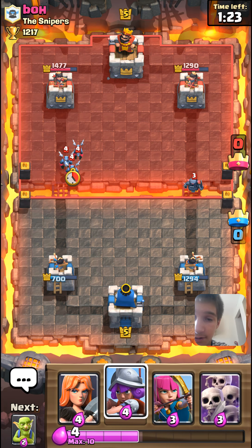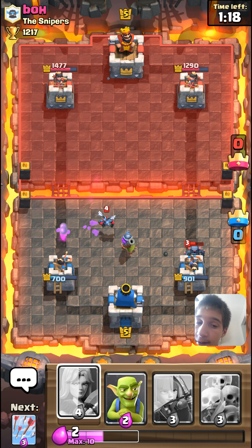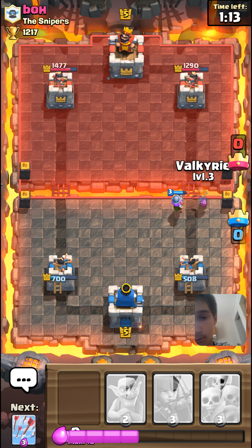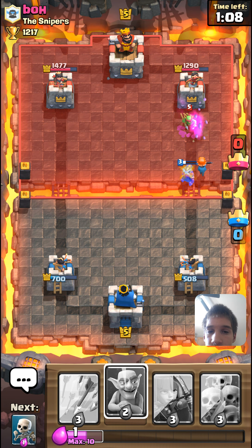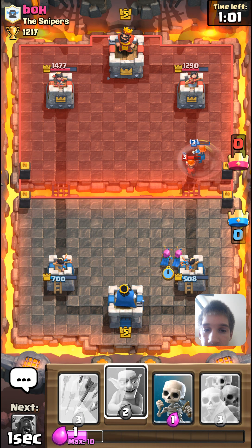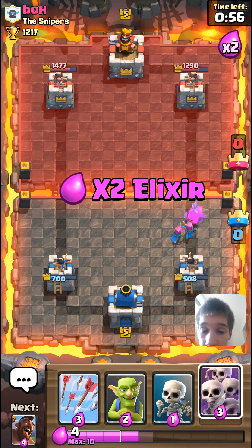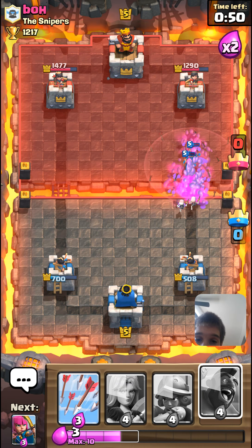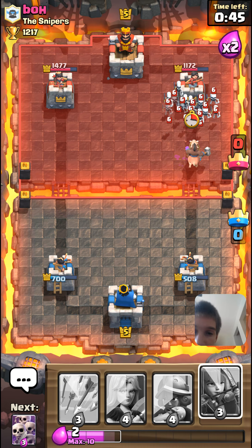So if this deck doesn't work, we'll go to a different cycle deck. We are going to pull that - they didn't pull the Mini P.E.K.K.A. I wanted to pull it. How do you spell - what game is it? I don't know - because he wants to play Streets. I don't even know what that is. So let's help our Valkyrie take out their Valkyrie - our Archers should take it out. Double elixir. Let's just get this spam on right here.